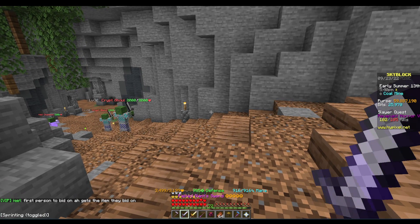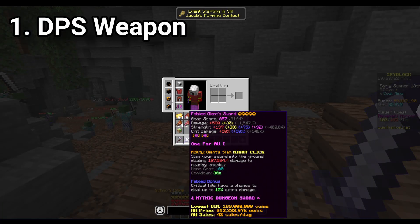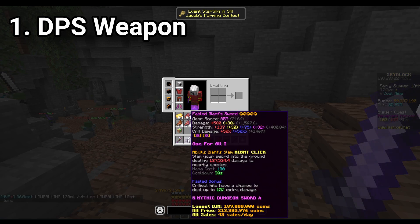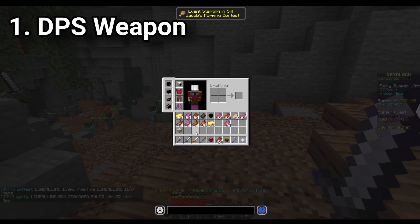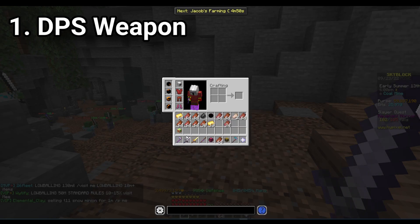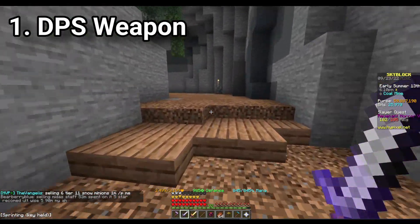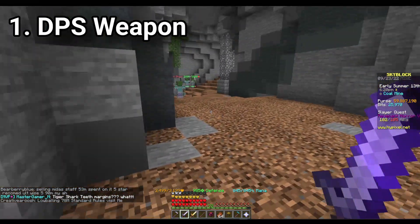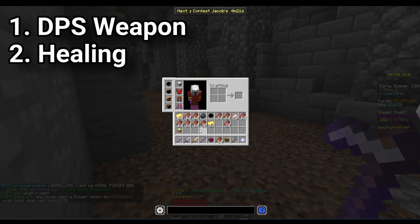First, let's go over what we actually need. We need a DPS weapon — something that's going to do a solid amount of damage. You don't need a giant sword. When I started doing this I was doing it with a Shadow Fury. As long as you've got enough DPS to outlast his regular melee attacks.